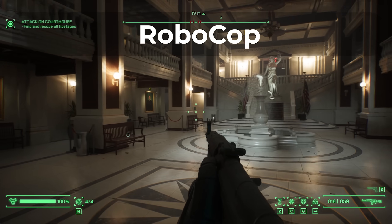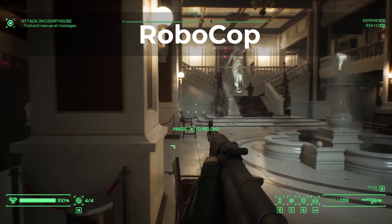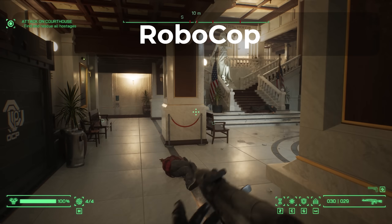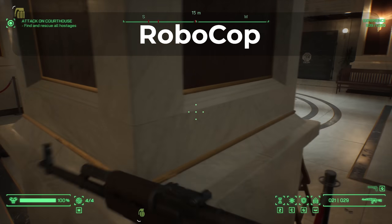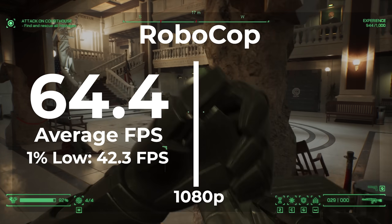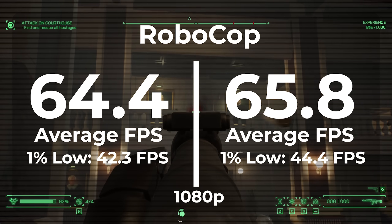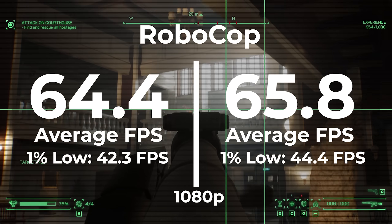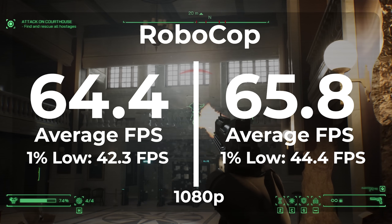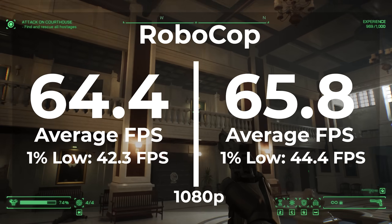The next game we're looking at is Robocop. This is a new game I added to my benchmarks because I wanted an Unreal Engine game — Unreal Engine always seems a little unstable, so I thought this would be a good addition to this test. At 1080p in Windows 11 Pro, we got a 64.4 average FPS and a 42.3 1% low. On LTSC, we got an average frame rate of 65.8 and a 1% low of 44.4. That's a 2.2% improvement in our average frame rate — just over margin of error — but a 4.8% improvement in our frame timings, which is pretty decent.